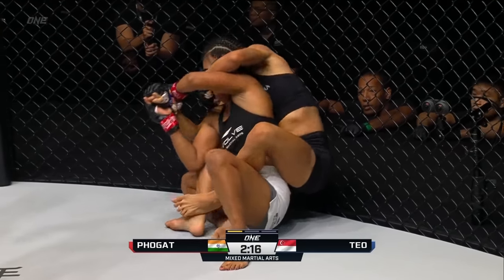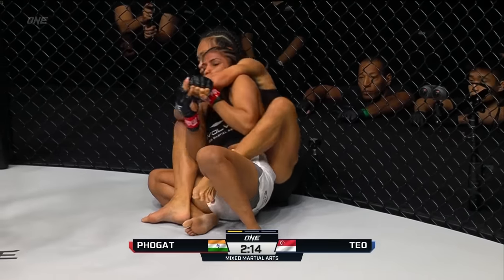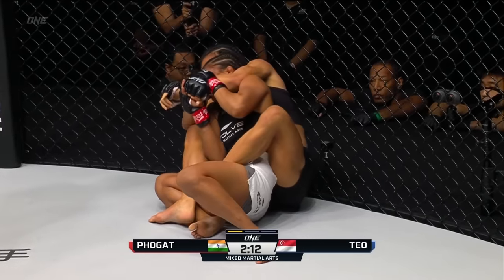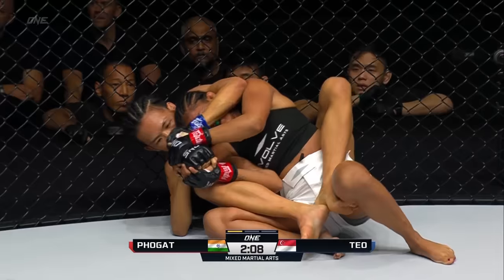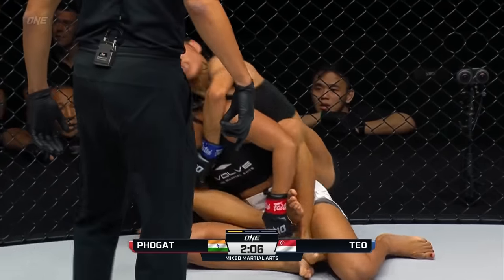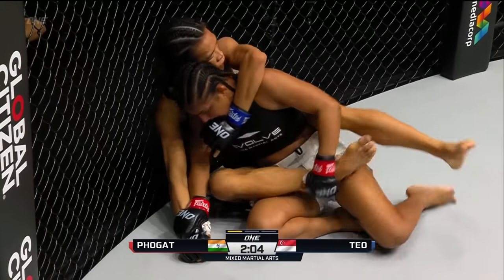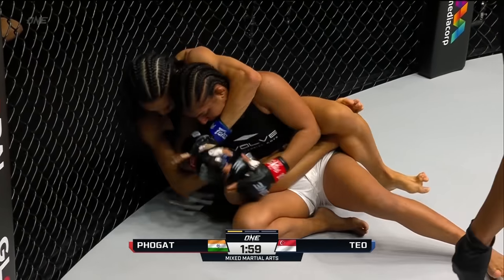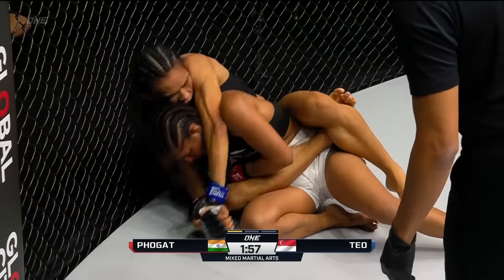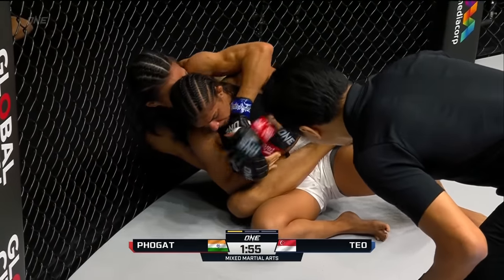Tiffany tries to readjust. Good defense showcased by Ritu. Most shredded arms of Tiffany Teo — always in fabulous shape — the Singaporean still working for this rear naked choke. Good defense so far. Figure four now around the body — nicely done from Tiffany. Smart move from Tiffany Teo to go to the body lock right as Ritu is about to sneak out the side.